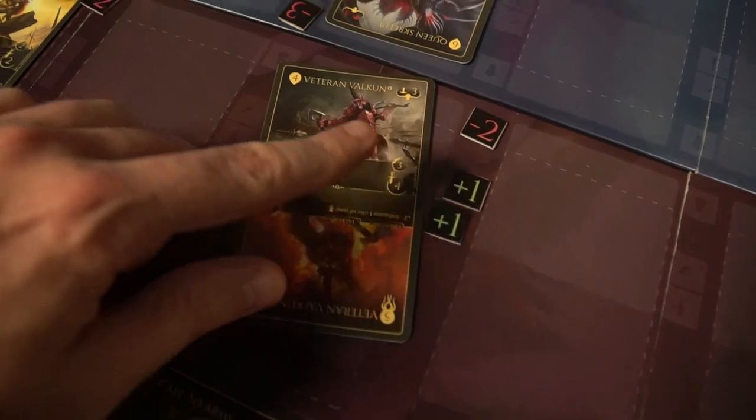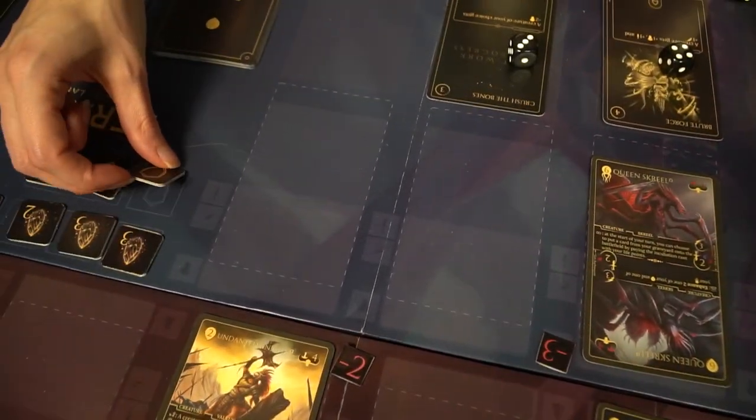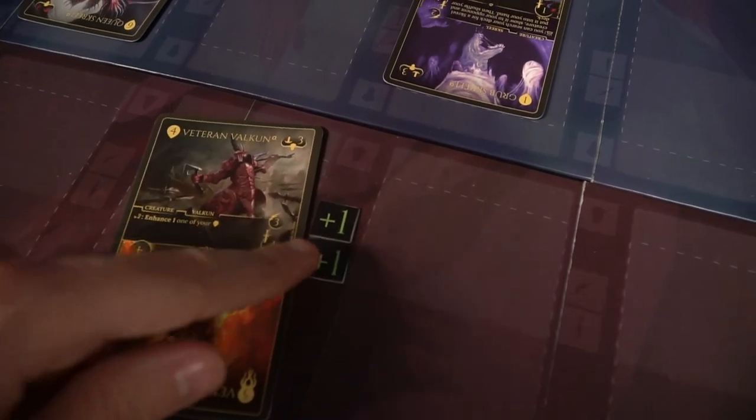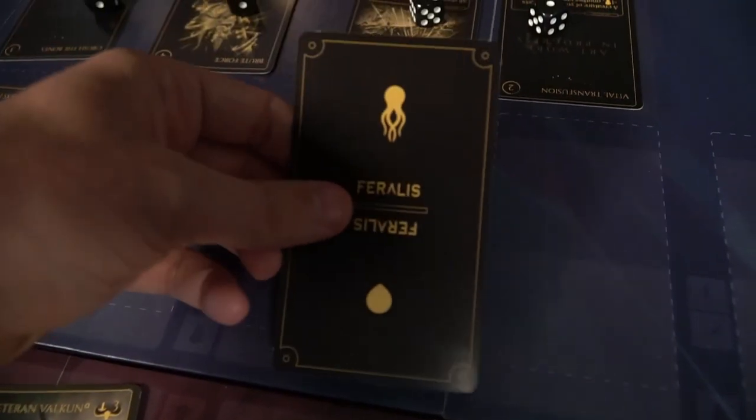Followed by that is the attack phase. During the attack phase, you can choose each of your creatures to attack your opponent directly or one of their creatures. However, if one of their creatures has a defender token on it, you must attack that defending creature. When that creature dies, the token dies with it, and then you can hit their Acer and reduce their HP. Creatures each have a unique attack, speed, and health. The highest speed attacks first after you assign your creature to a defending creature. The damage is dealt, and if the attacked creature is still alive, they have a counter-attack that functions the same way.